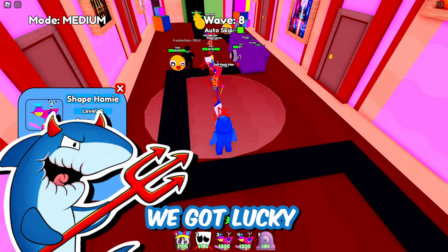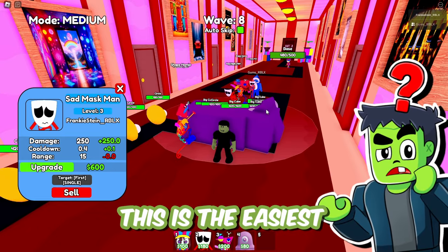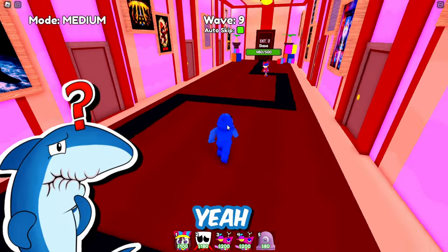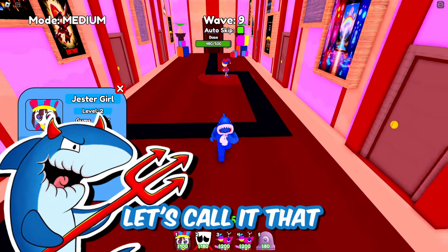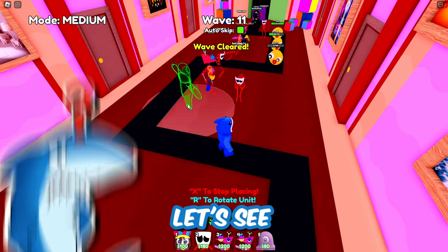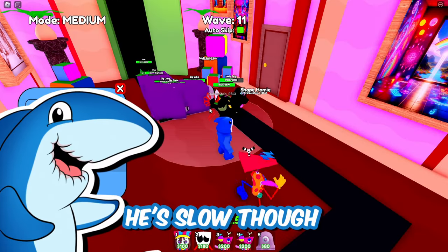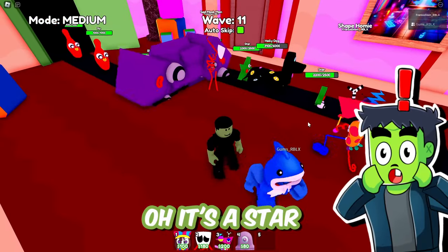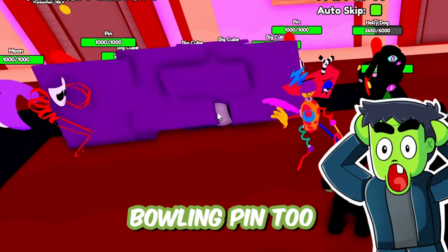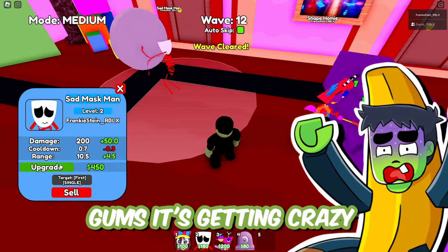At least our guys are powerful, it seems like. We got lucky with the units that we pulled. We've never done this before — I don't know what's happening. I'm not sure this is the easiest level either for our first one. It looks like it might be one of the hardest. Maybe we're just that good. Let's call it that. Let's get this max upgrade on the sad mask man. Let's see what the pink thing does — see how helpful he really is. New unit coming at us — it's a holly dog. He's slow though. I think we'll be okay.